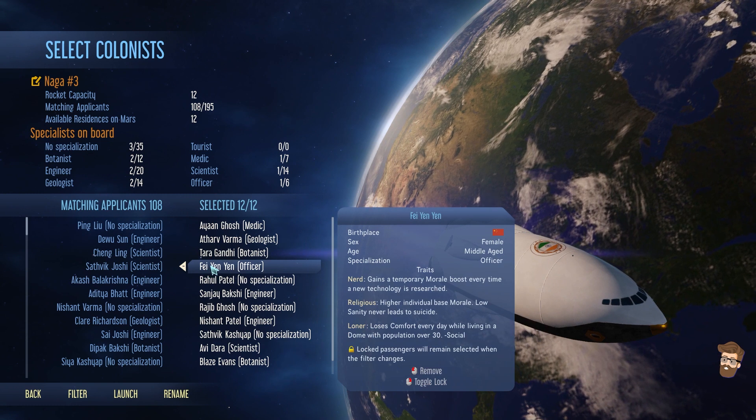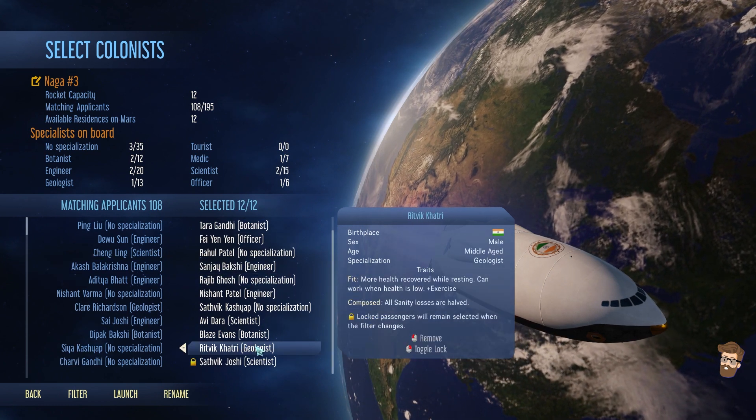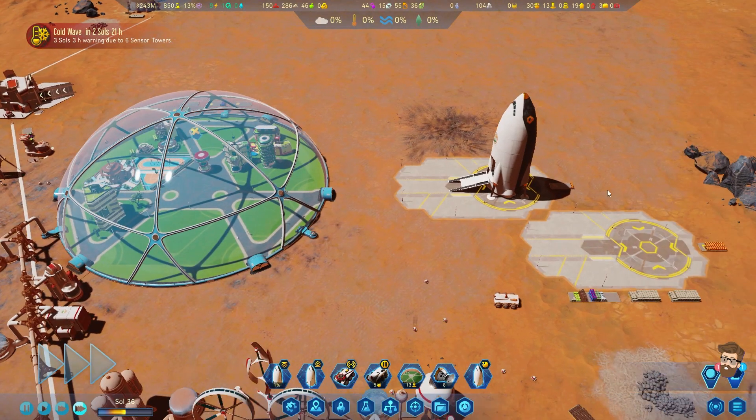I'm actually going to... we need one officer and some engineers. We need a geologist right now, but I need scientists. We're going to launch with that.